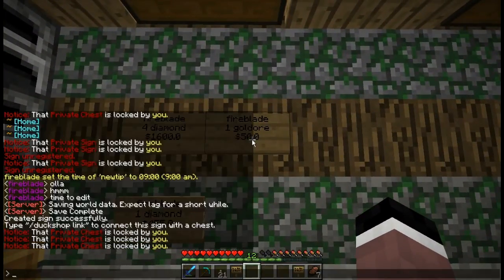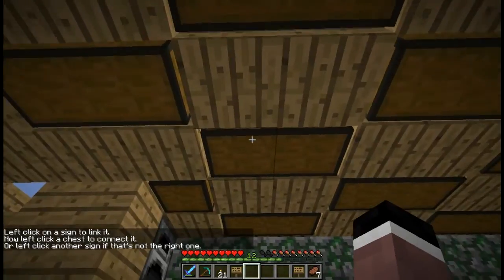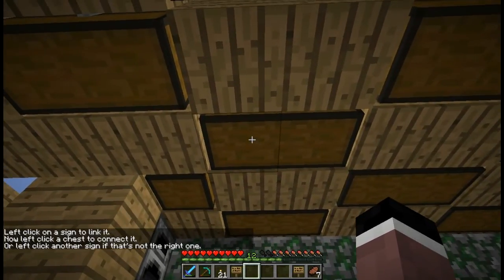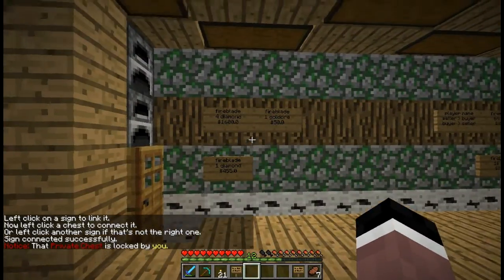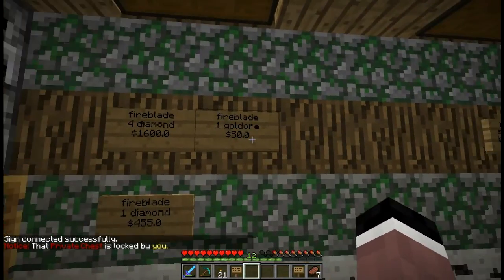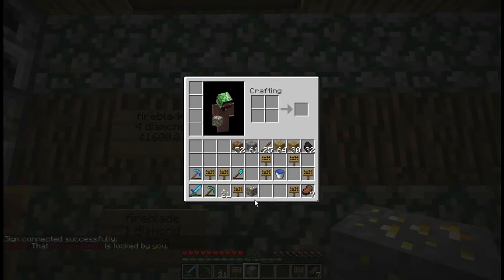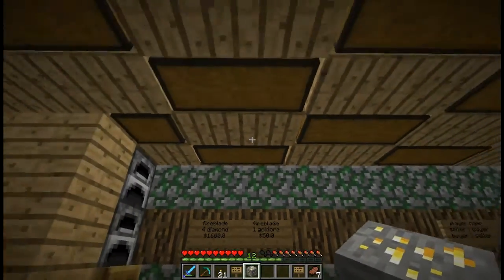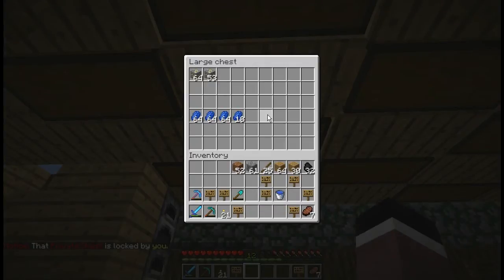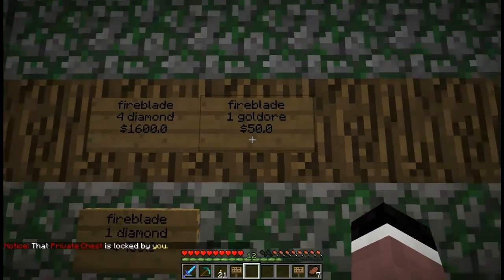To link the sign with the chest, type Duck Shop link, left click on your sign, then left click on your chest with the correct items. It says that the sign was connected successfully. Another thing I suggest is right clicking on the sign, testing that you get your gold ore, and then you can place it back for free because you're just giving yourself the money that you just spent.